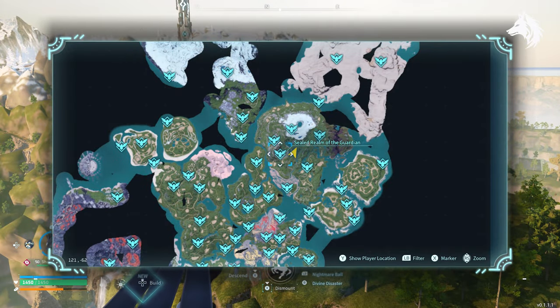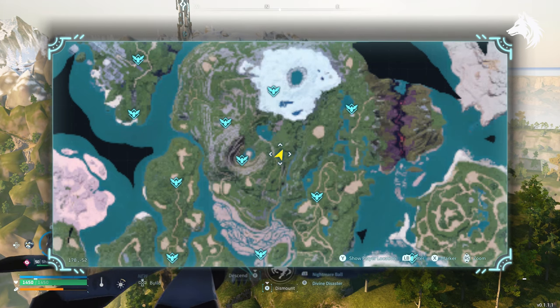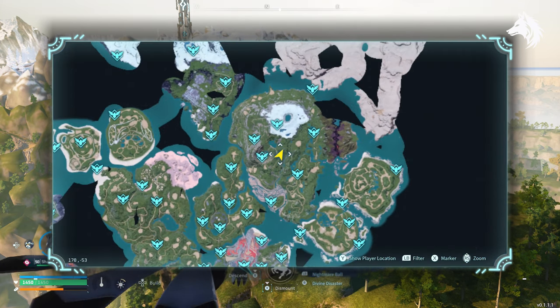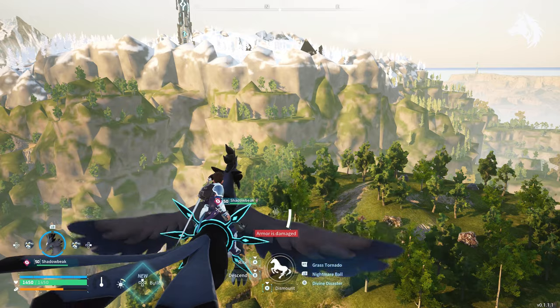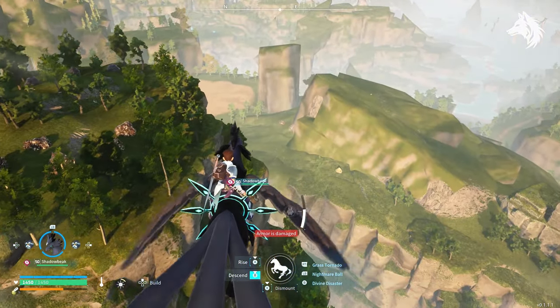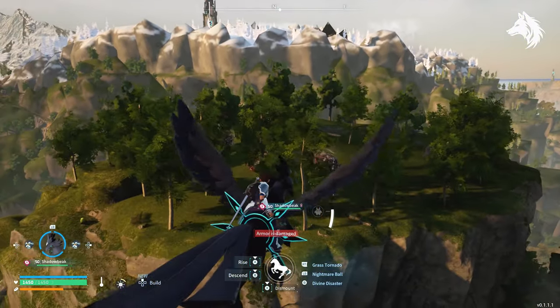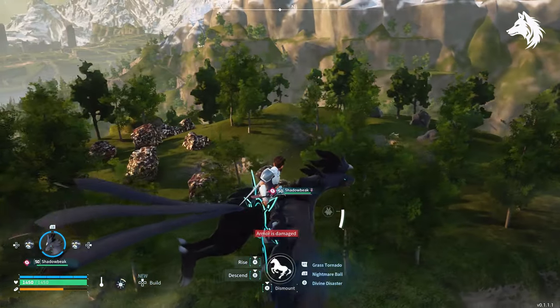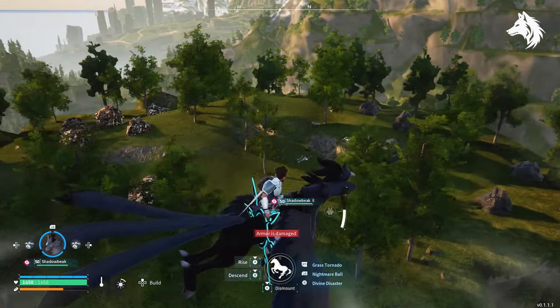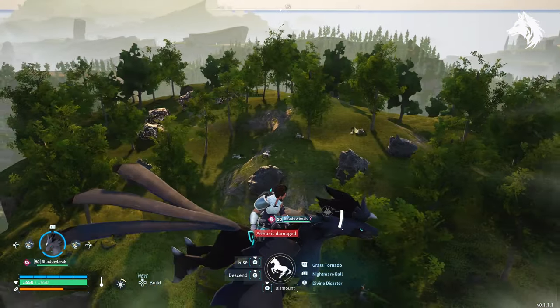Next we have ore, which you can use for ingots, and coal, which is used for carbon fibre, refined ingots and charcoal. Ore is common to find and coal is usually found in the desert, but there is one location on the map that has both in large quantity — five coal and eight ore nodes. The best bet is to level up your base until you can build a second one, place it there, and fast travel back to your main base with all your materials.